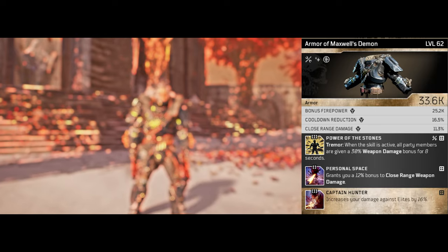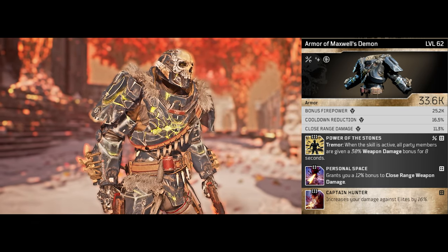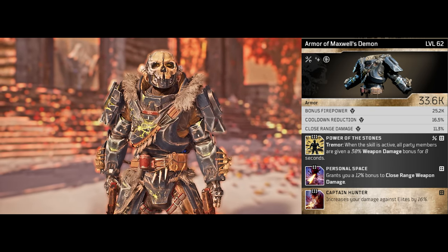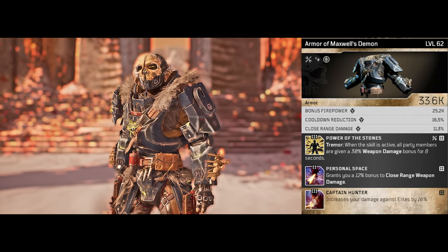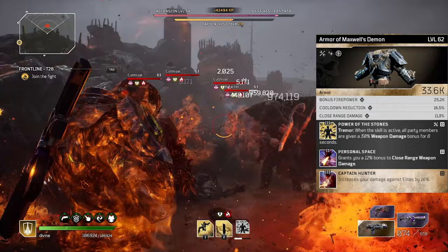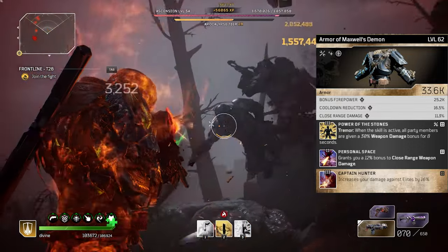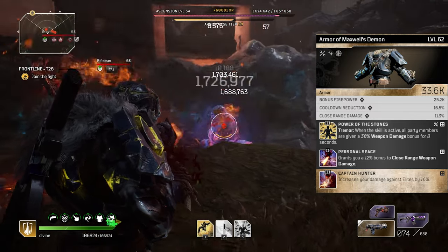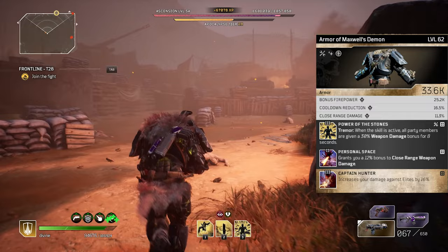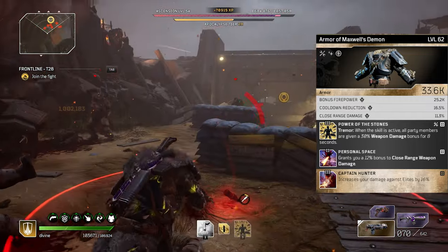The second piece of armor is the chest piece — again, the Armor of Maxwell's Demon with the same attributes: bonus firepower, cooldown reduction, and close range damage. The mod that comes with it is Personal Space, which increases our close range damage by 12%. Then the bonus mod is Captain Hunter, increasing our damage against elites by 16% — very straightforward, because elites are the tougher enemies to take down and we don't really need anything extra for grunt-level enemies. Then the mod I swapped in is Power of the Stones — whenever we activate Tremor, all party members and teammates are given a 30% increased weapon damage buff for eight seconds.